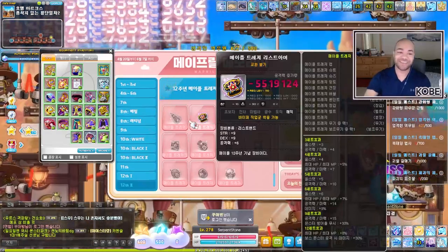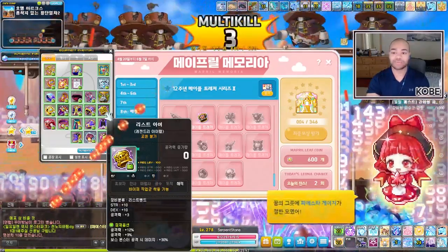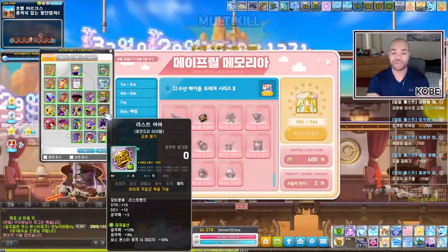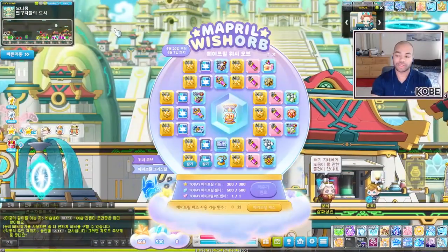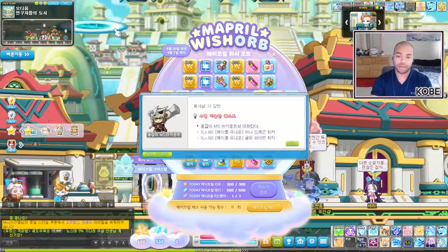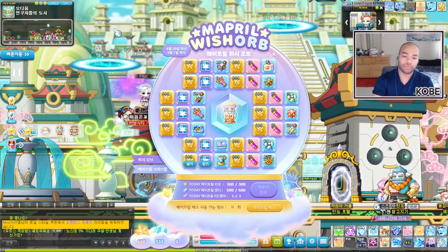The secondary position is already probably best-in-slot so I don't know if I'll be remaking a whole secondary, but I'm definitely still getting one because it'd be nice to have. Let me finish the kill dailies — I still have monster park, daily bosses, nurses, and the legion daily to do. Anyway, let me go over the Wish Orb rewards quickly.